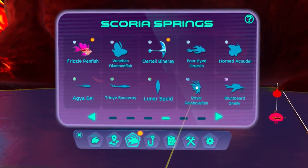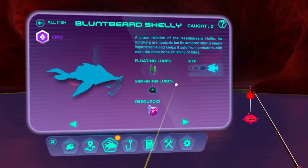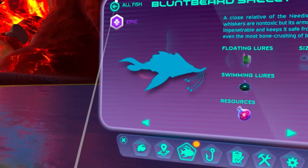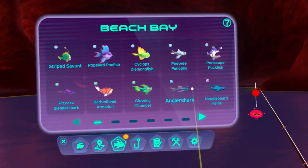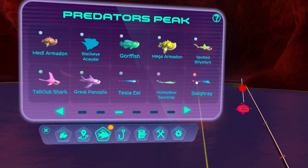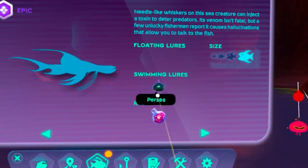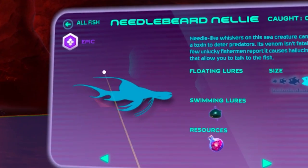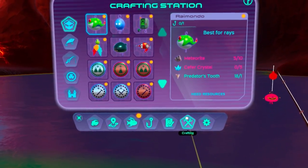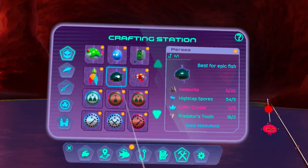Let's have a look and see if we've got any legendary fish here. We've got Blunt Beard Shelly — fake name. Let's go back to where we had some other legendary fish. We caught the Sleigh Ray on the last video, but there is Needlebeard Nelly, which is an epic fish, and I need to make that swimming lure — if we can make it, we might be able to finally catch Needlebeard Nelly. Let's switch up the lure and see what else we can get.